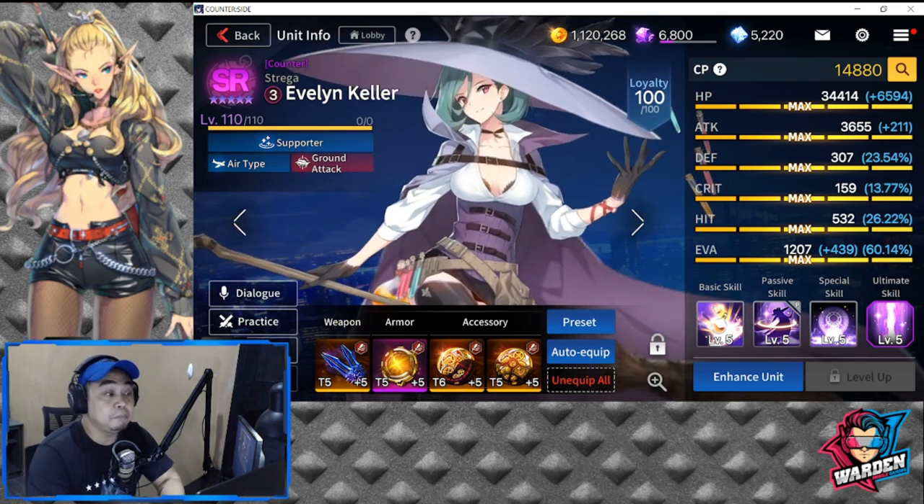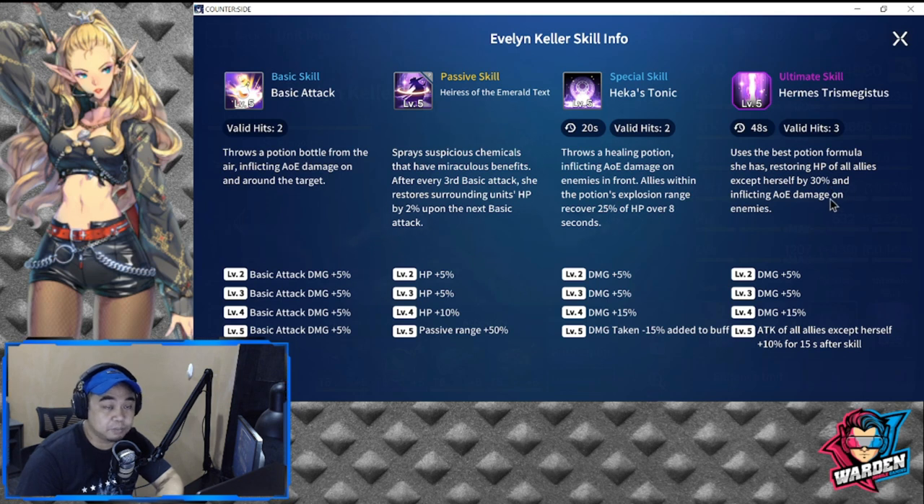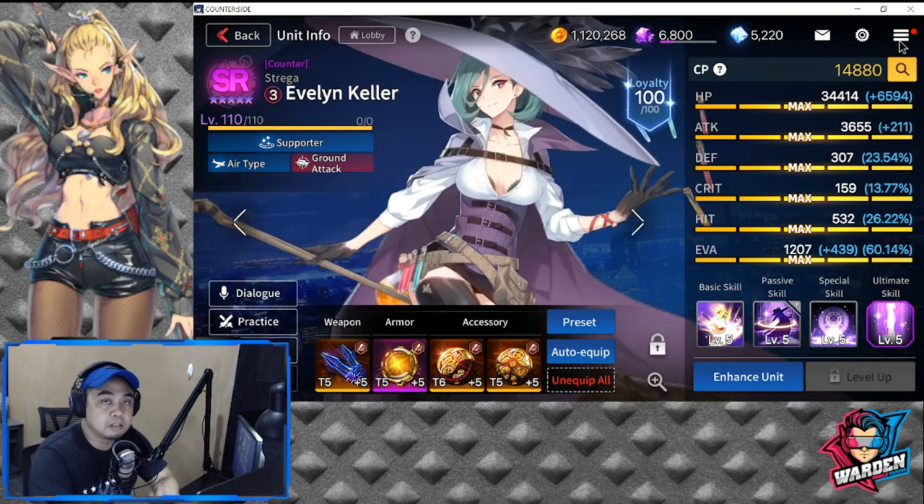Evelyn, in my opinion, is actually one of our best healers. Her ultimate restores 30% HP and increases attack of all allies except herself by plus 10% for 15 seconds — so she also buffs. She throws a healing potion inflicting AOE damage on enemies, and allies within the potion's explosive range recover 25% of HP over 8 seconds. Her passive sprays suspicious chemicals after every third basic attack, restoring surrounding units' HP by 2% on the next basic attack. I put attack speed on her to hasten her passive so she heals more frequently. She is a must-have — very high value.